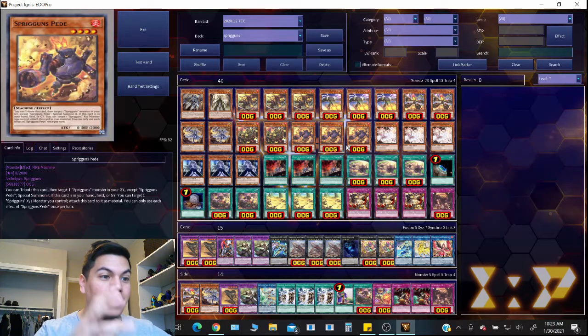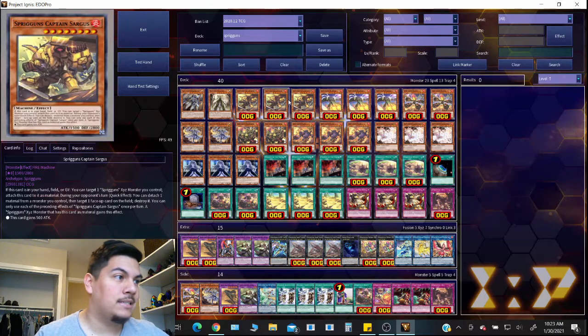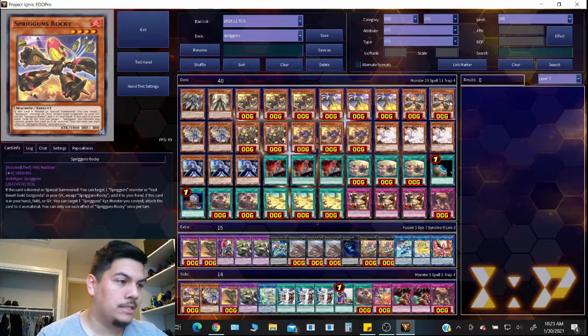Rocky can target one Spriggins monster or Vast Desert Gold Gondola in your graveyard and add it to your hand, giving you so many ways to bring back the field spell. It's something I haven't really seen many archetypes do — blanket protection of the field spell. You live and die by the field spell, but the deck can still play without it. With it, you never have to worry about losing that advantage no matter what happens during the duel.